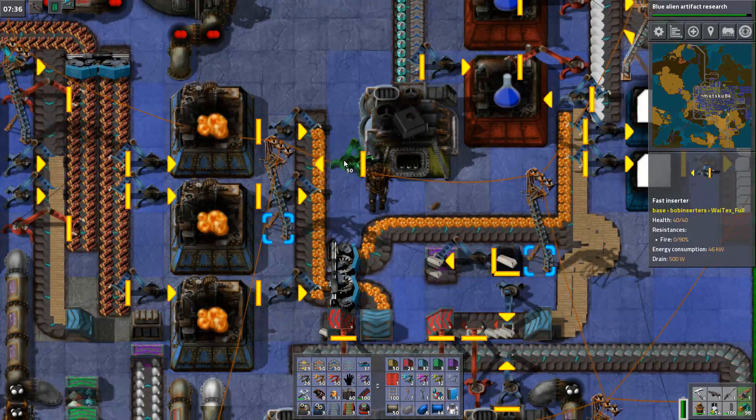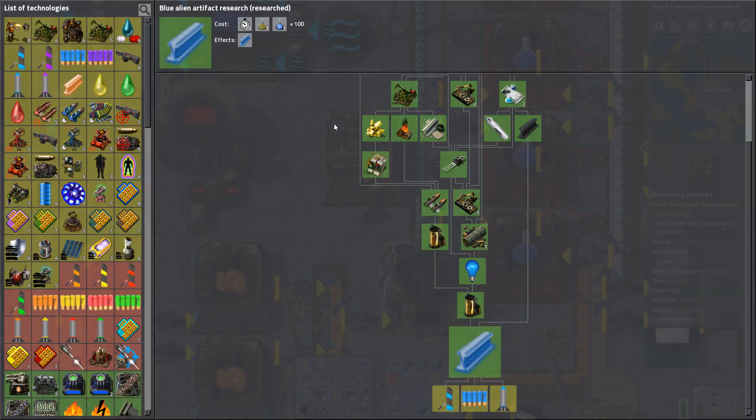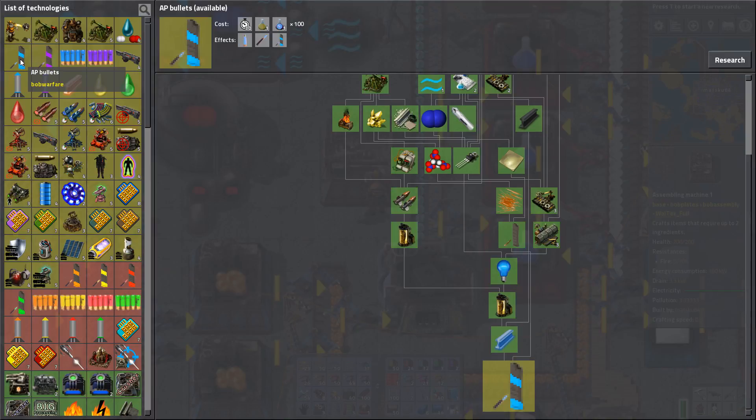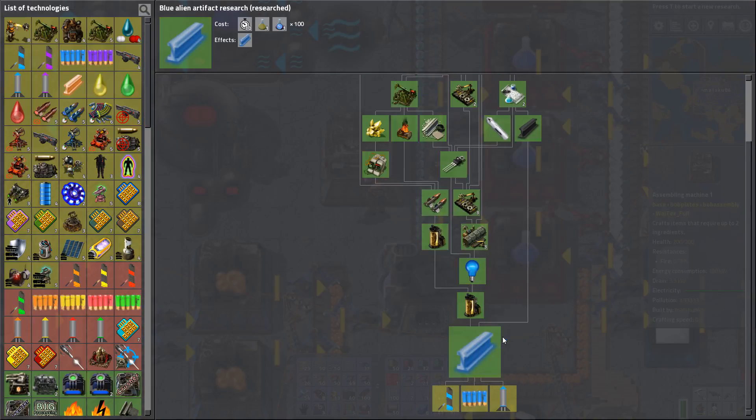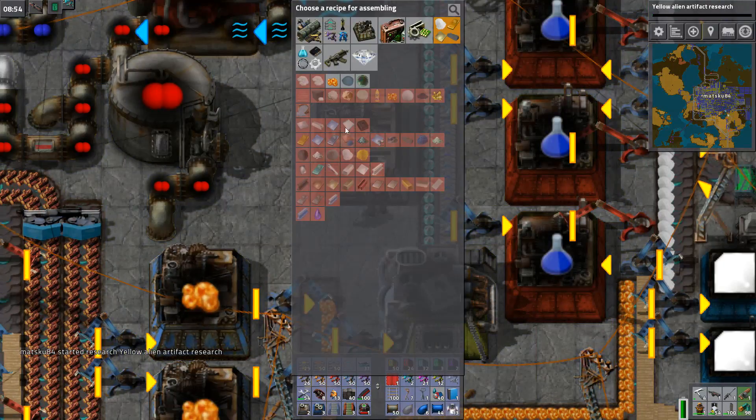I guess I could take straight from the source. Blue artifacts complete. I wonder if I have enough for the armor-piercing bullets, but they need a blue alien alloy, which needed like one alien artifact piece. Holy shit, I don't have that many. I guess I'll do the yellow one, 'cause I had like multiple — around 200 of them or something.